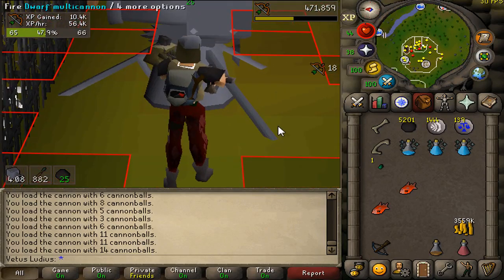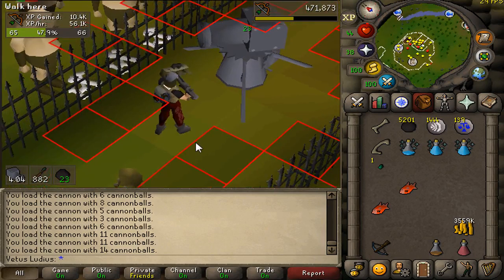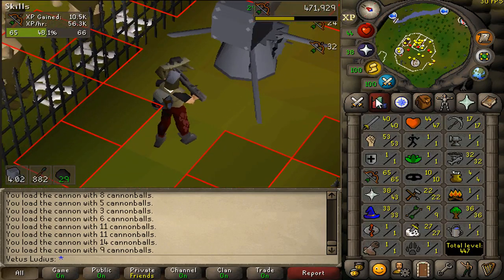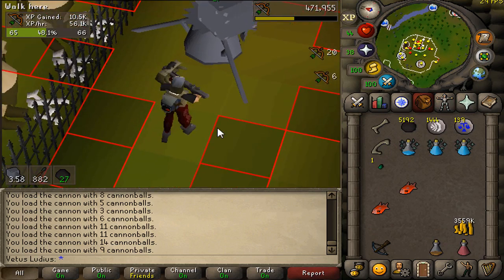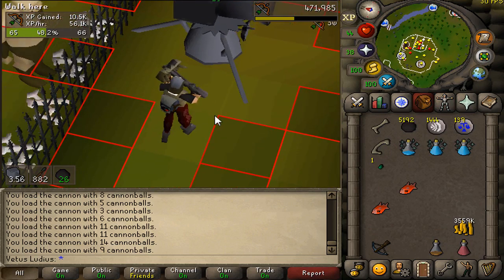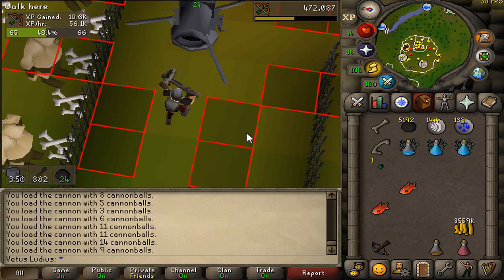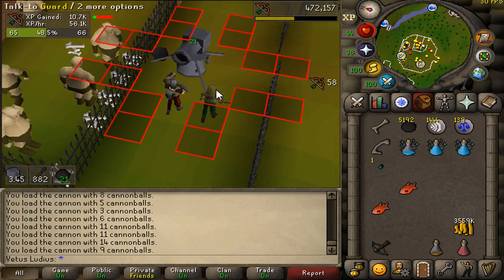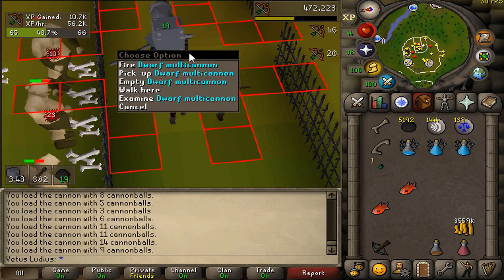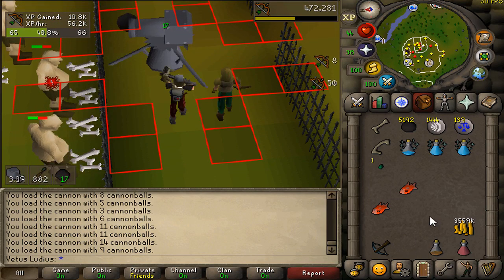Hey guys, today I want to show you how to train your ranged level with one defense. This method requires membership and three quests: Dwarf Cannon, Plague City, and Biohazard. You'll also need some money to buy the dwarf multi-cannon and cannonballs.